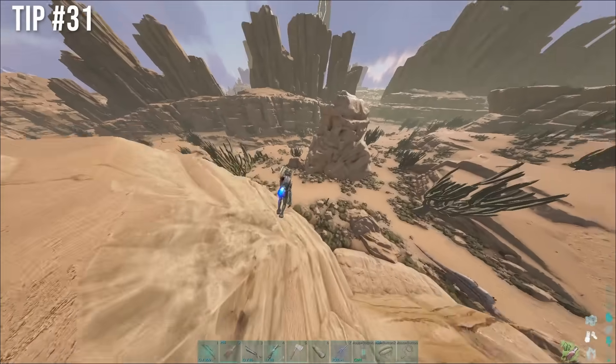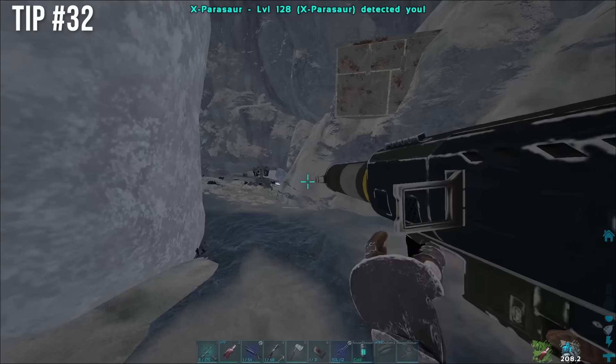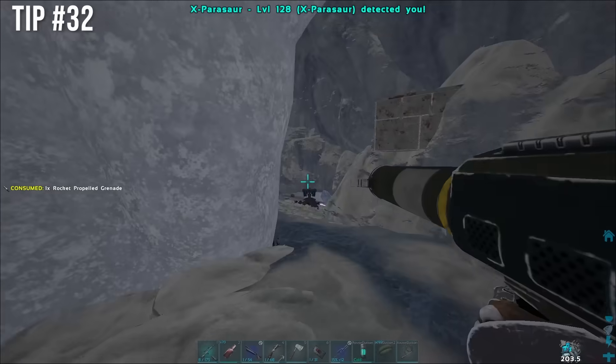If you see me out in open world, you might as well run away because you're going to end up like this guy. Tech turrets don't shoot rockets, so just shoot them at a distance.